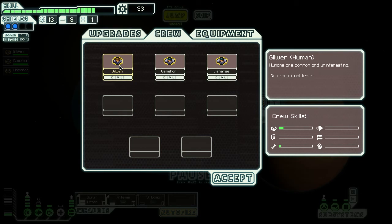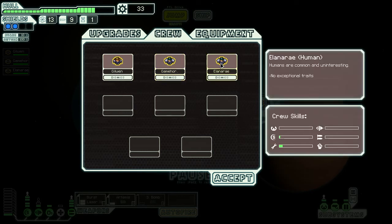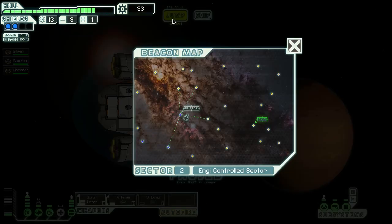Let's take a look at our skills. Captain Gilvin is developing some piloting and repair skills. Game Hoarder is getting better at the weapons console. And Anson Ailer is apparently better at repairing than manipulating the shields.